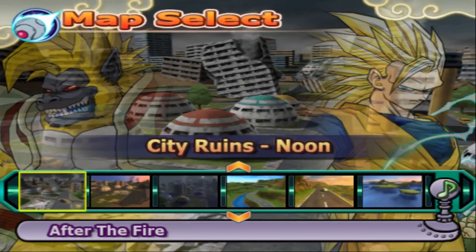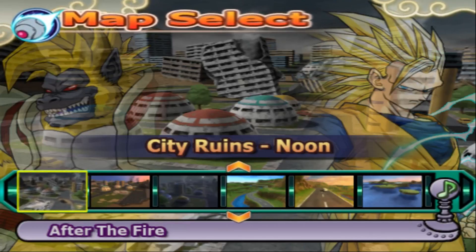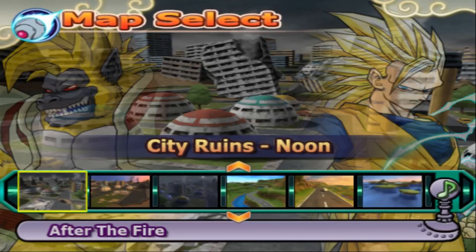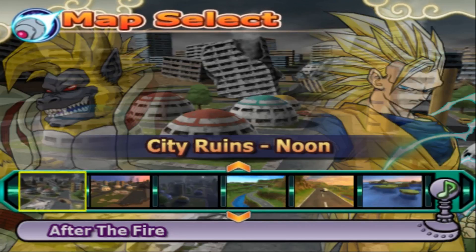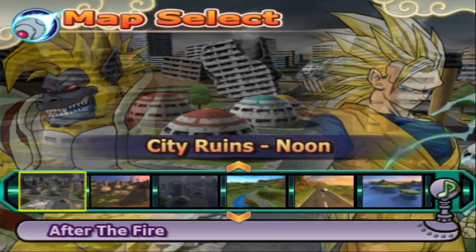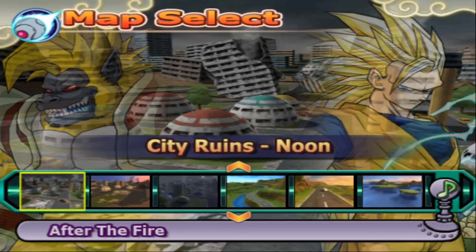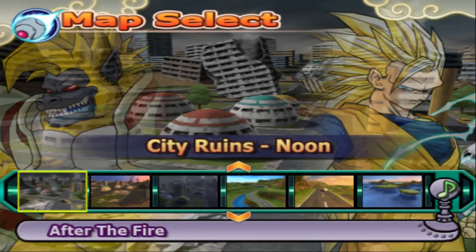It's Golden Grade 8 Baby versus Super Saiyan 3 Goku, Super Vegeta, Gotenks Base Form, Super Saiyan 2 Teen Gohan, and Saibaman.